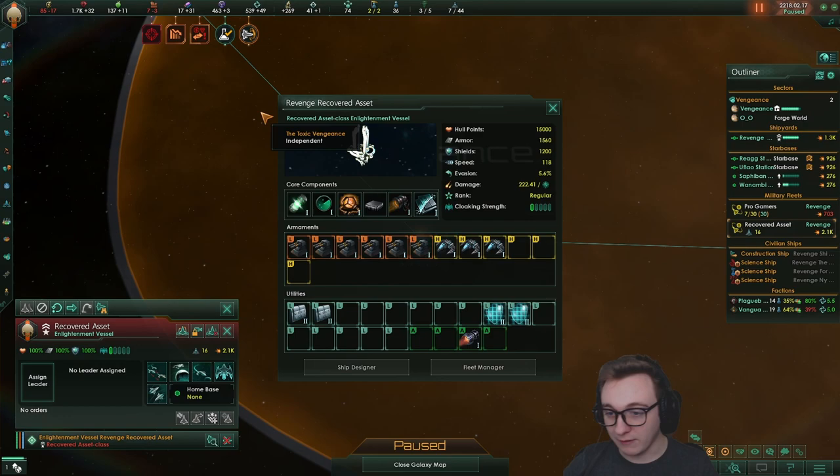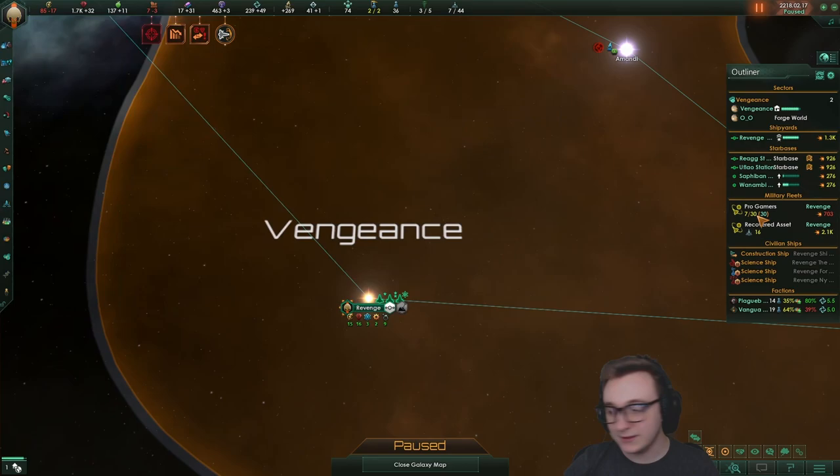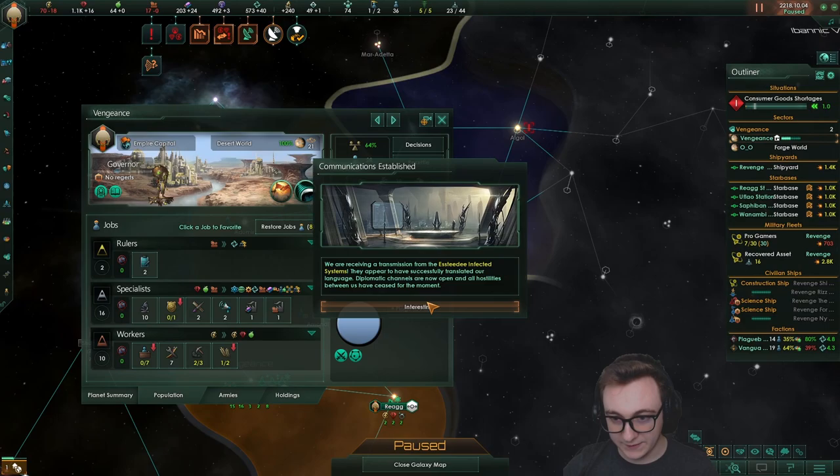Can we actually design it? No, we can't design it, which is annoying. But some things don't go your way in life. The infected systems have been found — we'll fight our right to exist. They are quite big. My consumer goods are not looking too good — I'm trying to fix it. We only have two planets so far; that's the issue.